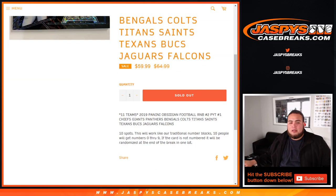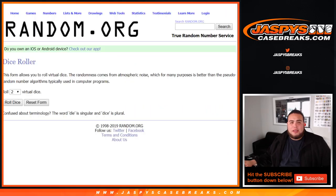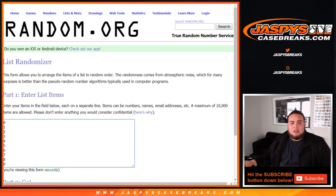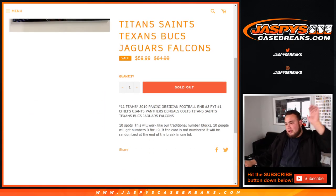This is for Obsidian Pikachu number 1. So again, those 11 teams and 10 spots. The way it works is like a traditional random number block, but only for these teams in this specific break. You get a random number, and when that number hits on the left side of the serial number — the first number — it will be yours.